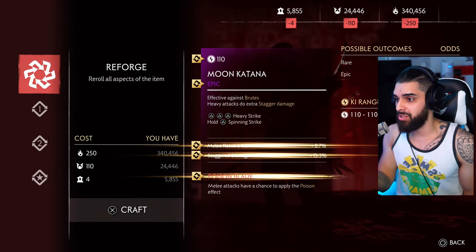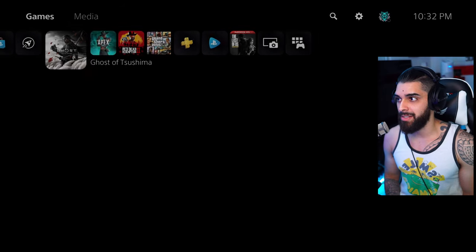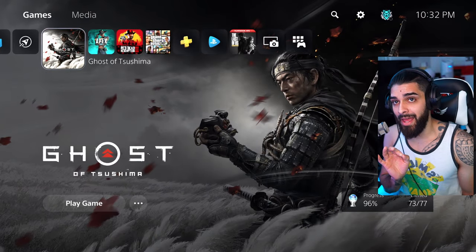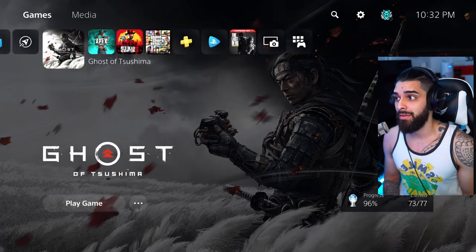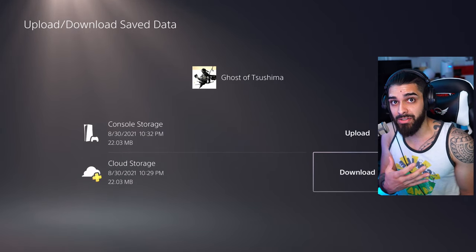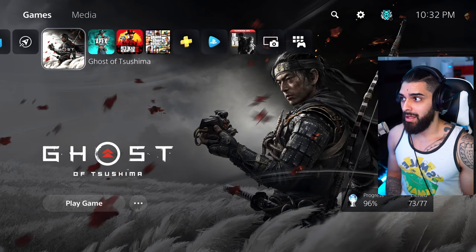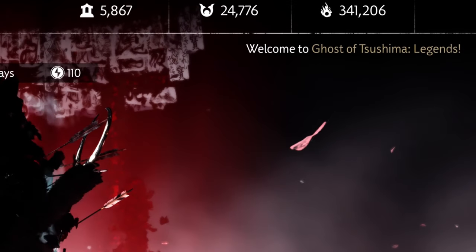If you still didn't get what you want after your limit, hold down the PlayStation button, close the game. Since you uploaded a version of the game with your full honor, now download that version to get that honor back so you can re-roll again. Download, apply to all, hit yes, go back and start the game. Go back into legends mode.